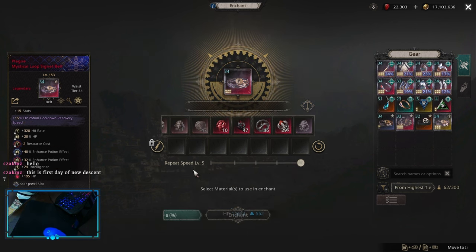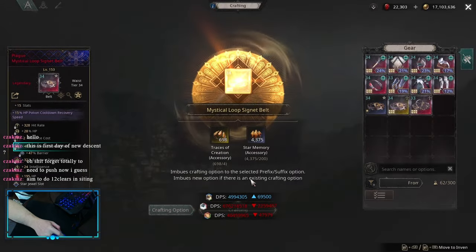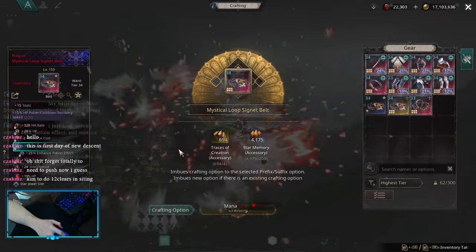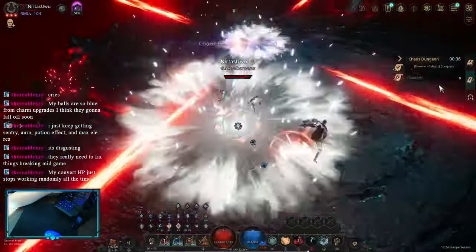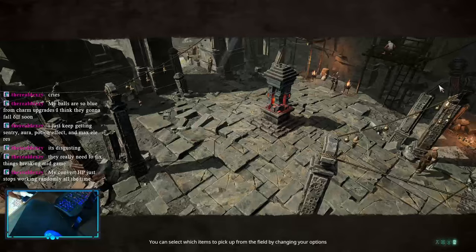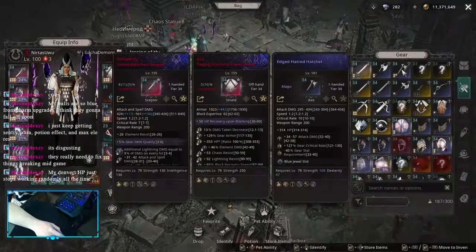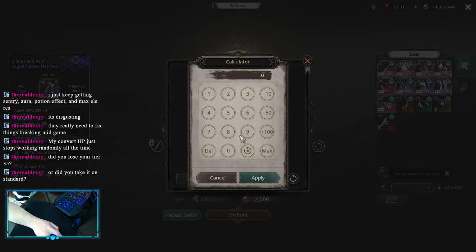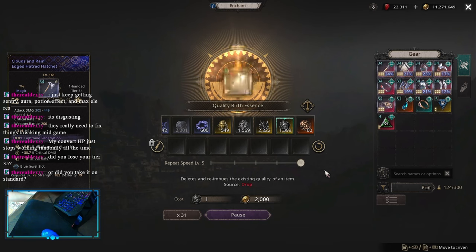I rolled some values, then went for legendary and got HP. I did some crafting for extra enhanced potion effect, which I managed to get, so this belt is what I'm using right now. After that, I went to do some serpents with my new belt — that means my potions are really strong now, especially the amp ones and HP ones. I managed to drop the axe and went to crafting into that. I managed to roll quality 10 on it, which is my first quality 10 this season.